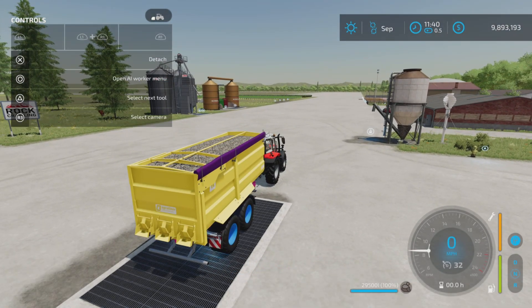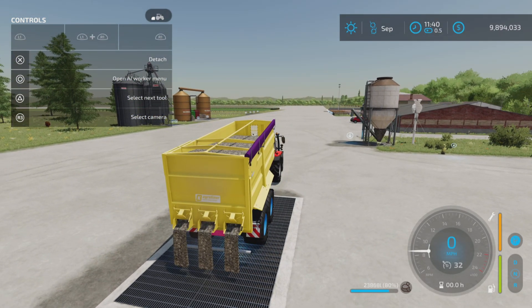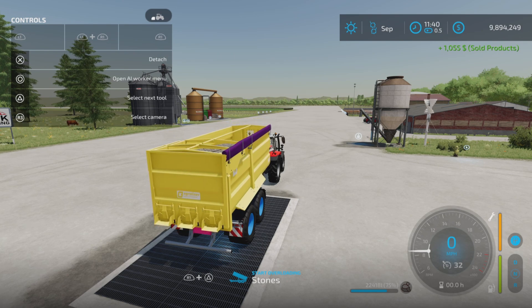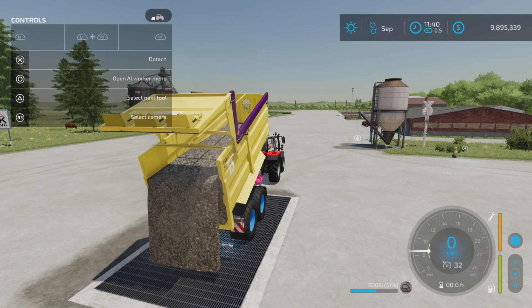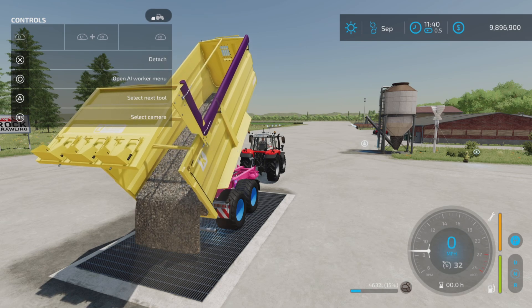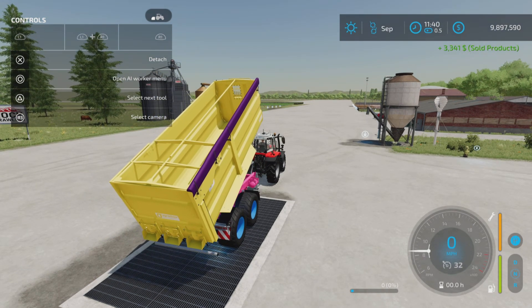Here we go — stones. I have the grain door option chosen and it actually empties out fairly quickly. Now let's change that. Change it to tip side back — it's much quicker with the tip side back. It actually tips up quite a bit quicker and dumps out quite a bit quicker as well, as you can see here. What's nice about it too is it folds back up fairly quick.